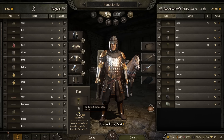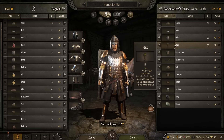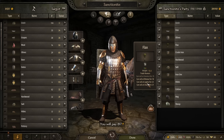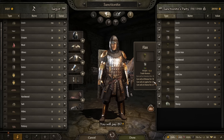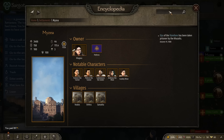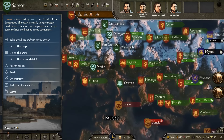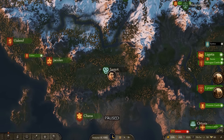Once you have all the flax, mouse over it and you can see rumors of where it will trade best. If the destination is somewhere unfamiliar, press N to open the encyclopedia, search for it, track it, and the marker will show up on your map. Then leave, go there, and sell the goods you just acquired.